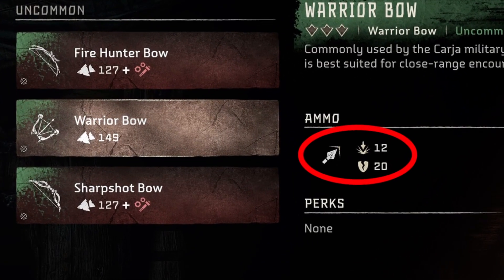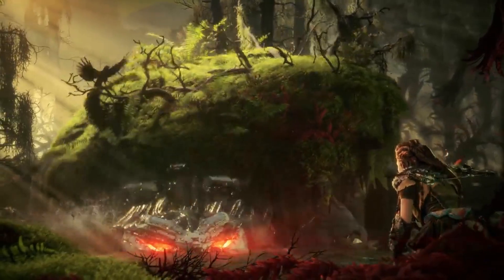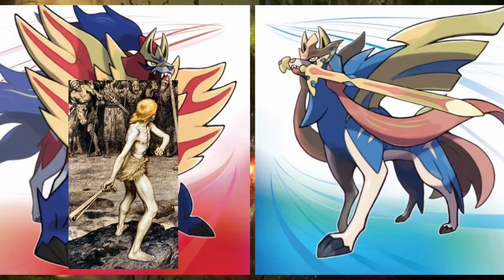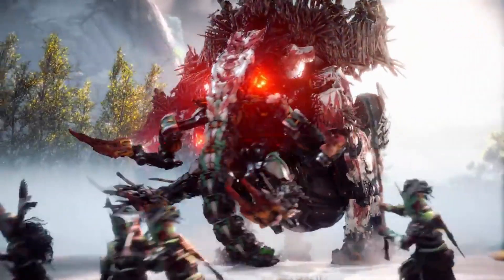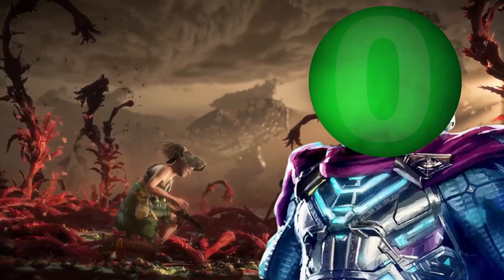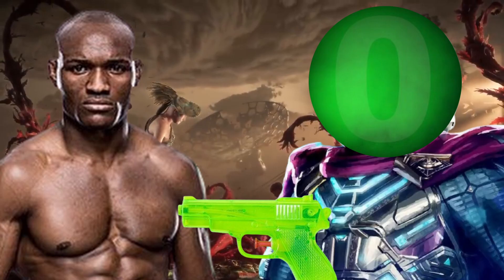I will be using the weakest weapon in Horizon Forbidden West against the tankiest and strongest machine in the game, the Shell Snapper. The shield versus the sword, the David versus Goliath matchup — which is kind of a dumb expression. David had a massive technological advantage. It'd be like me versus the best MMA fighter in the world, but I have a gun.